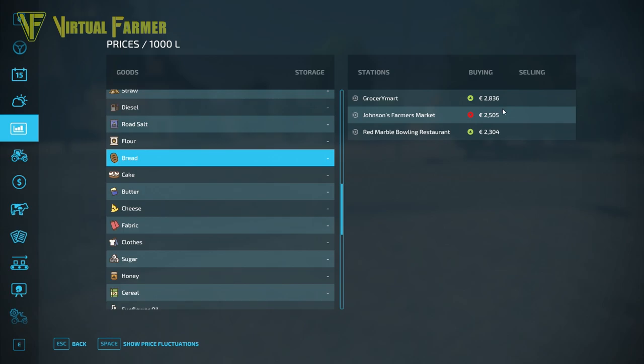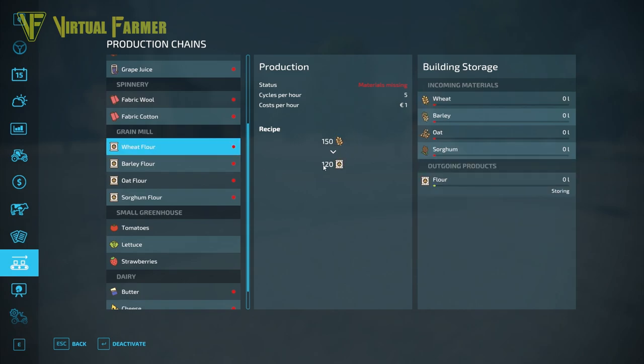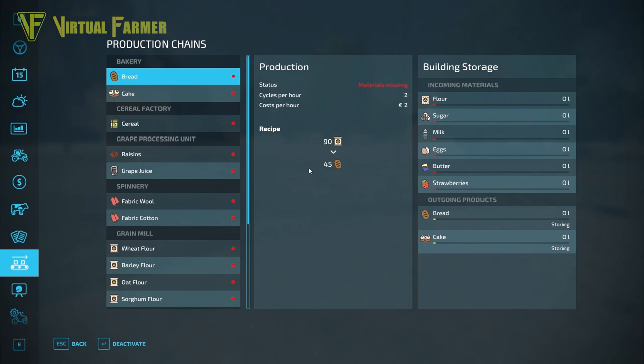If you do own the bakery, it will output bread, which is worth nearly 3,000 euros. What you need to take into account is the volume difference at each level. When you take wheat and process it, you lose a little bit of volume. Similarly, when you take flour and make bread, the volume roughly halves. So it's not quite as profitable as the prices might initially seem, but still more profitable than selling the ingredients separately.